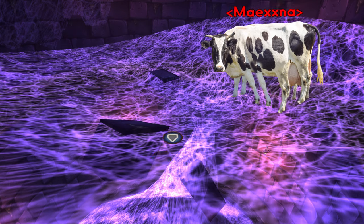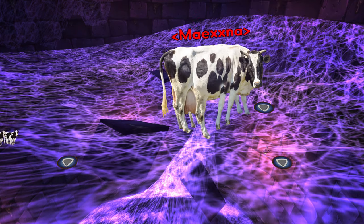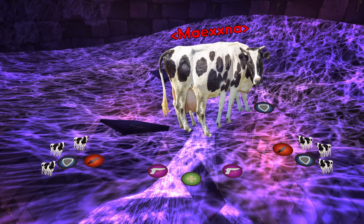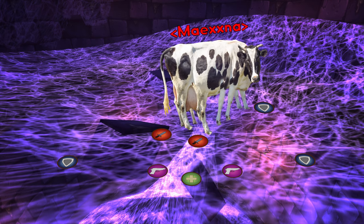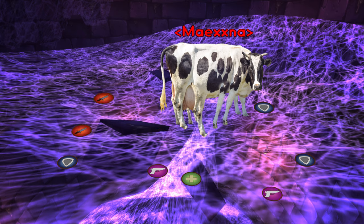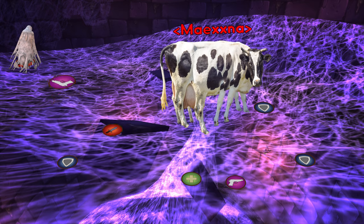Maexxna. Tank this boss in the middle of the room facing away from everybody else. Have two off tanks pick up all the small spiders in the room throughout the fight — they tend to spawn on opposite sides of the room. Group them up and AOE them down. Every now and then the boss will web wrap three people, knocking them back to the edge of the room and cocooning them. Have a group of ranged assigned to attack these webs to free people.